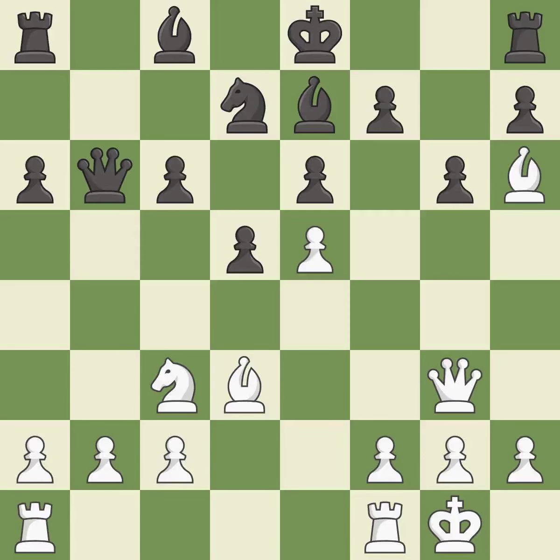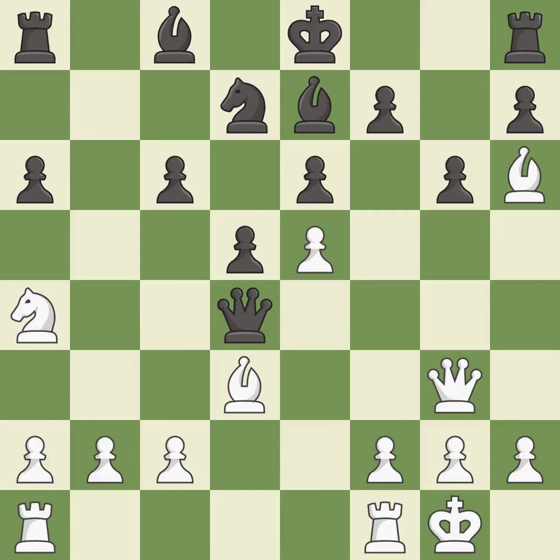This develops a queen off its starting square, getting it into the action — it is good. This misses an opportunity to move a piece to safety, allowing the opponent to win a tempo by threatening a knight — it is an inaccuracy. This attacks a knight, winning a tempo when it moves away — it is best.